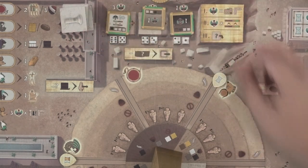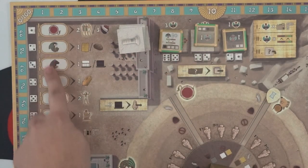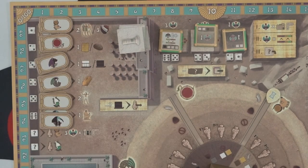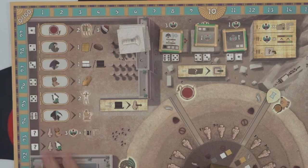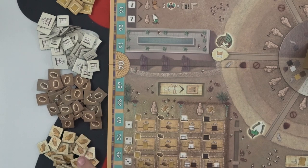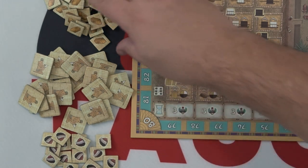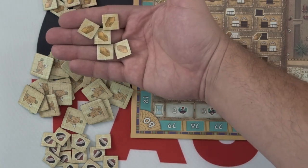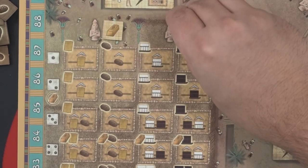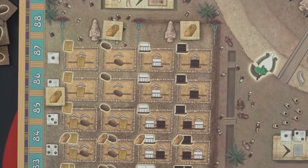Draw 3 pillar tiles and place them face up in the display. Next, shuffle the Horus bonus tiles and put them in a random order on the 6 spaces in the Horus action area. However, for your first game, you can simply use the pre-printed bonuses instead. Create supply piles to the side of the board for all the resources, scribes, and faith tokens. Gather 5 of the gold resource — put 2 on the statue spaces by the temple complex, place 2 in the statue spaces above the workshops and quarries area, then the last one to the side of the second row there.